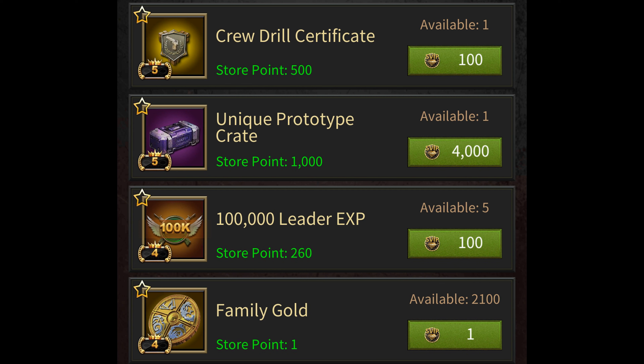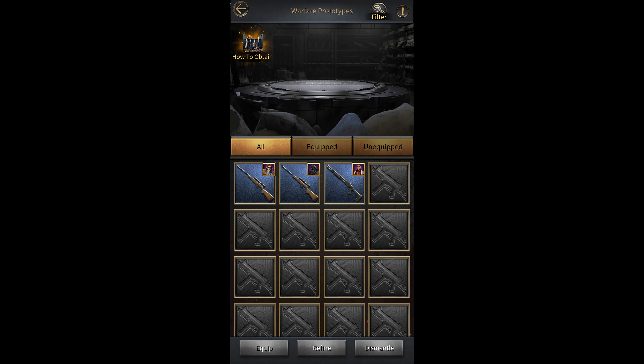That's what I've done on my account. Keep in mind the drop rates for these Prototype Crates are also terrible. I don't know what the exact drop rates are, but in my case I bought 3 of these Prototype Crates and got 3 blue Prototypes from opening them all.